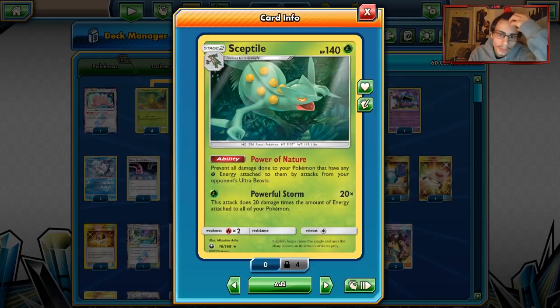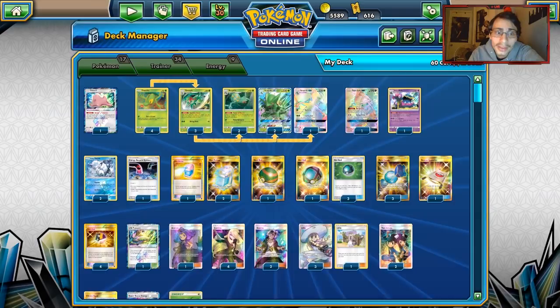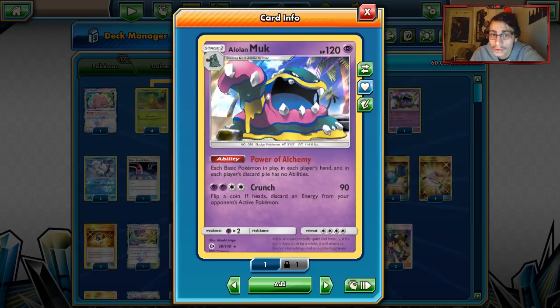We also have Powerful Storm Sceptile as a non-GX attacker. Thanks to Super Boost Energy and Leaf Cyclone, it's easy to keep energy in play for Powerful Storm. Grovyle supports with Sunshine Grace, searching the deck for a Grass Pokémon. Alolan Muk is here for Power of Alchemy, which is great against Granbull and Lost March where basic abilities are really prevalent — it just shuts them down completely. Volpix is also in the deck.